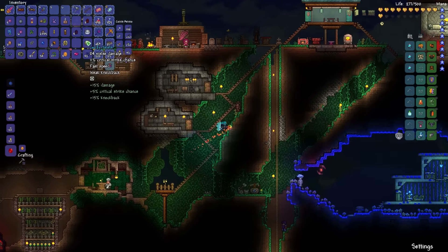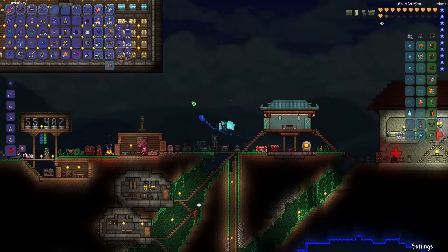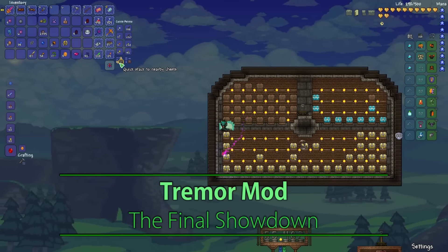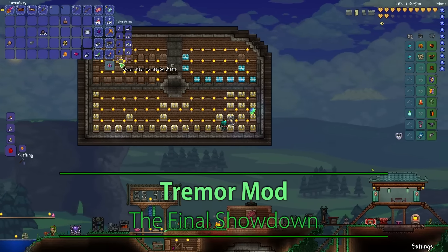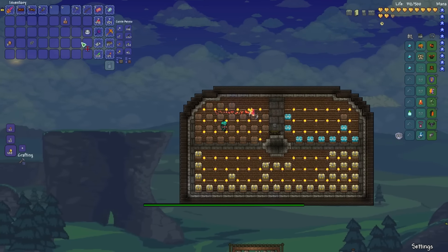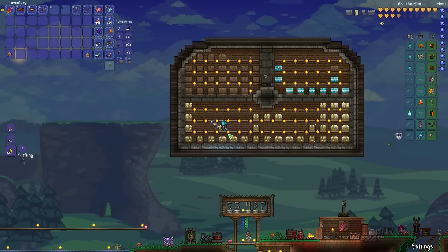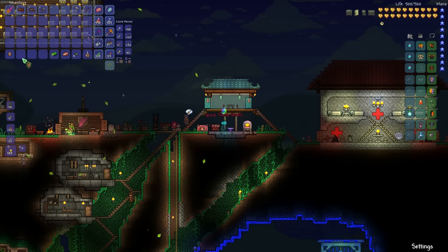Hello everyone, this is Bowman and welcome to episode 16 — definitely the final episode of this let's play the Tremor mod. I did a little bit of off-camera farming and got three turtle shells. It actually took me long enough, but now we should be able to craft that turtle shield. There we go, turtle shield.